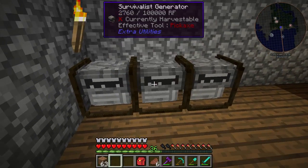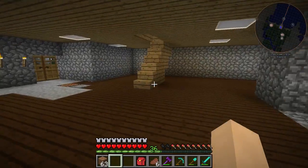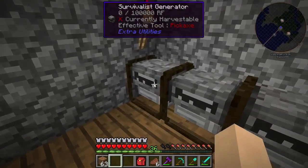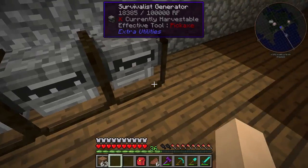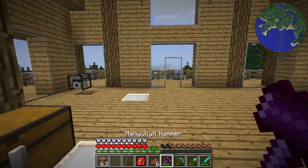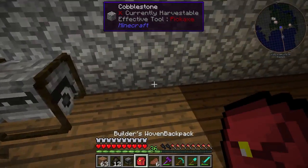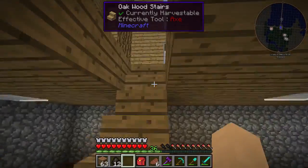I imagine if we just put all three of these here and send the wire up and have the cell in the floor, that would work too. These might as well start running so that we can gain some electricity in all of them. We could actually move this one down there too. Boom, booyah — that one's already full.